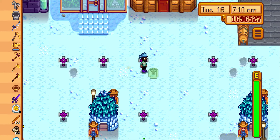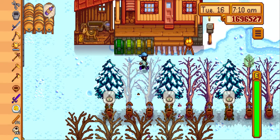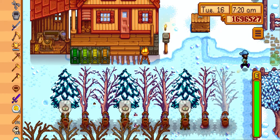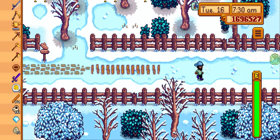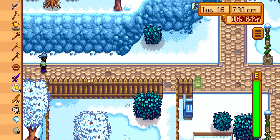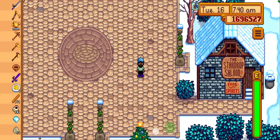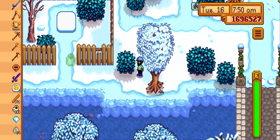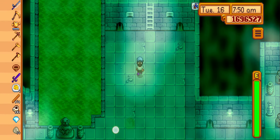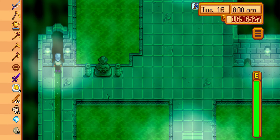First we need to go to the sewers to find this fish. You can access the key to the sewers by bringing 70 items to the museum, and the owner will give you the key. Also, there is a quest related to the wizard — you need to complete it to get access to this location, otherwise you cannot enter.